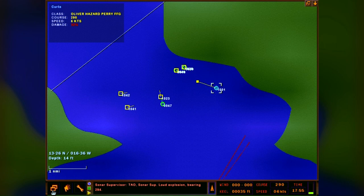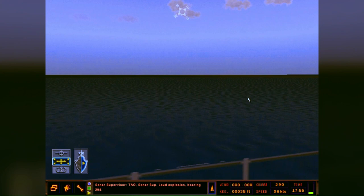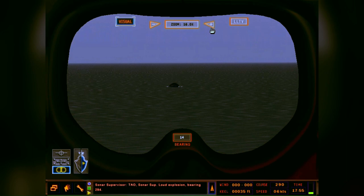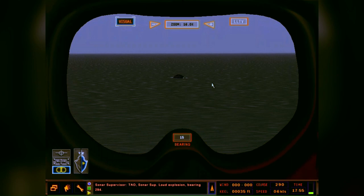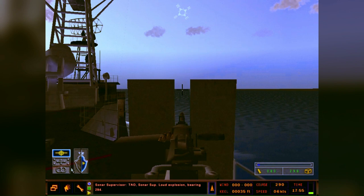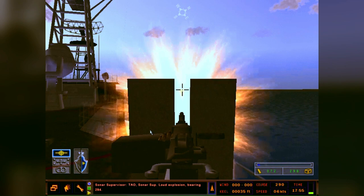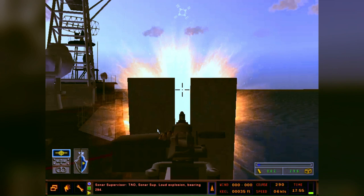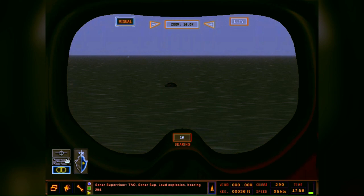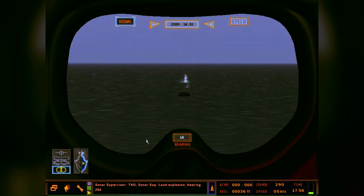Getting closer to the ocean - no more mine strikes. A couple of surface targets out there. One coming right at us - too close for the 76mm, torpedoes don't work, too close for the SM-2, so we're going back to the M2 50 cal. Short controlled bursts - that was a blast right there. A couple more like that and it'll be a kill. He's still coming - yeah, that's a dead bog hammer.